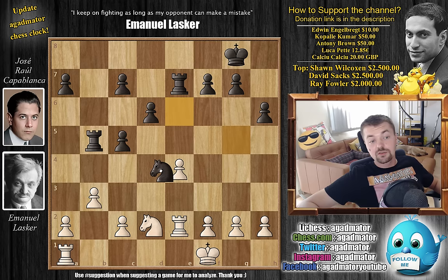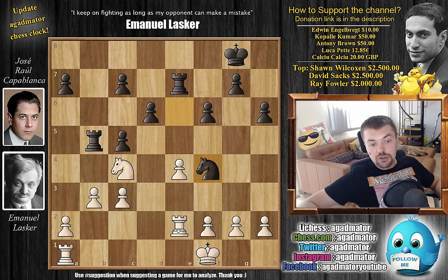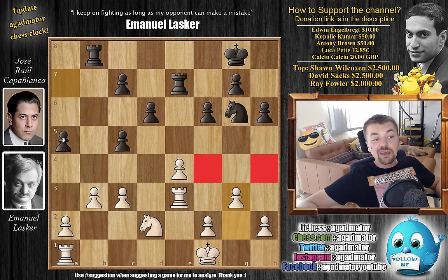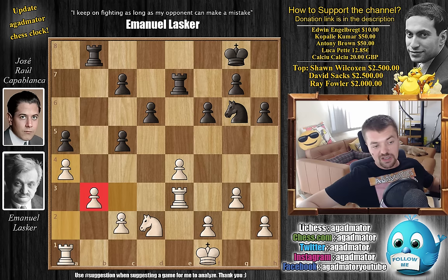Part of Capablanca's plan was achieved with f6 by Capablanca, and now knight to c4 - a great square for the knight - with knight to f4 now attacking the rook, rook to e3, and now knight back to g6, with knight back to d2, and now rook back to b8 by Capablanca. The rook can now come over to the e-file if needed. With g3 taking care of those squares so Capablanca's knight cannot jump there, and finally a5 by Capablanca - this is what Capablanca meant. If he's able to push a4 and create a breakthrough on the queenside, it will be very good for him.